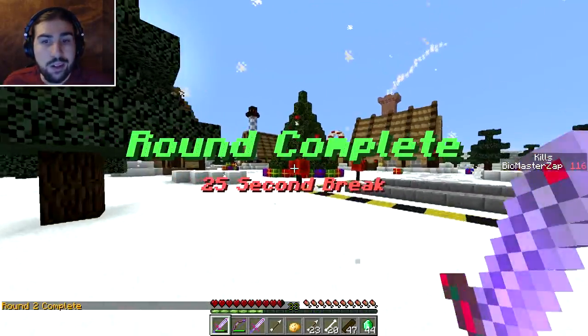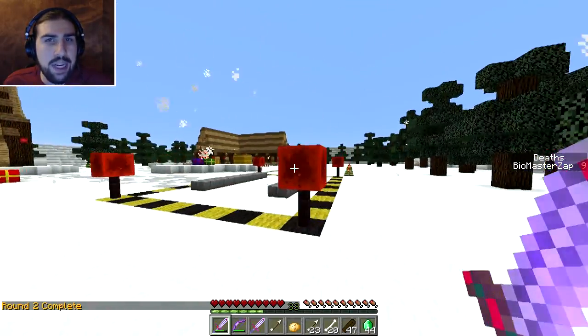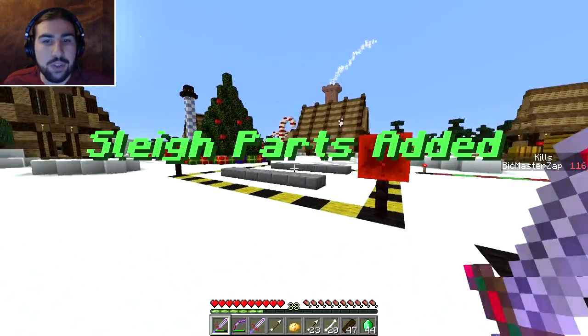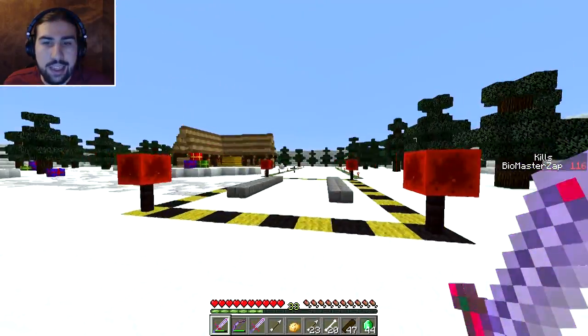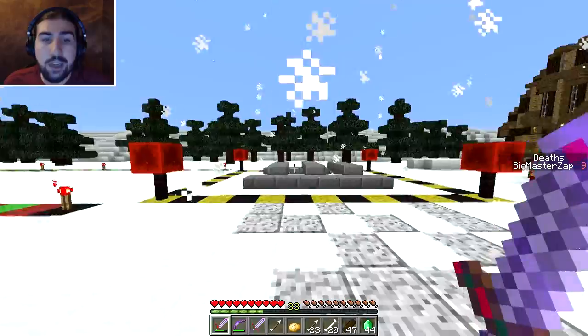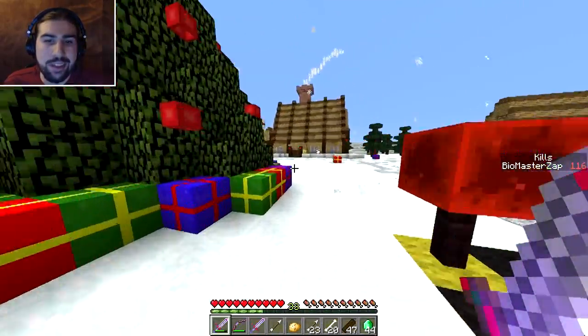Round complete! Okay, so that was the last snowman there, and that's the end of round two. I made it to round two of five — not three, three is the round coming up. Sleigh parts have been added. There we go — those are the new sleigh parts. I think I am going to call it here though, because this is a bit hard with a single person. You just have to run around and find the stragglers.